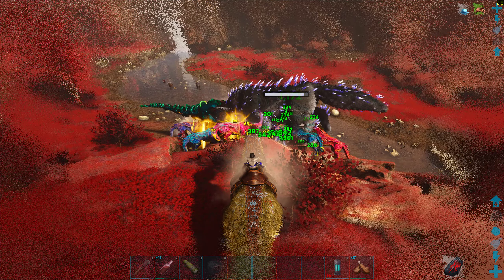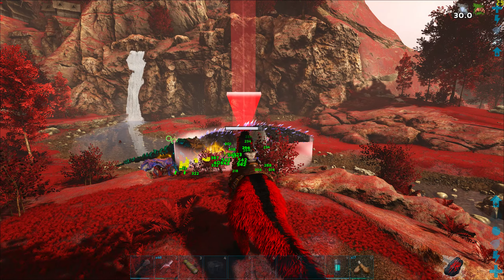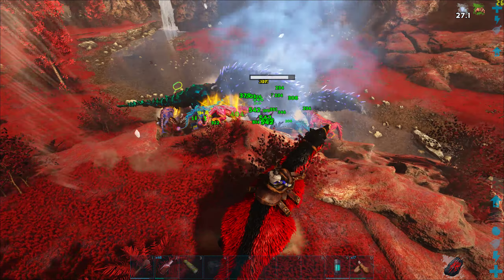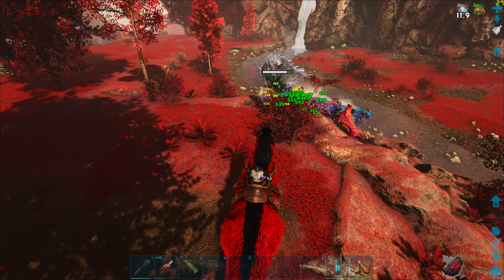The Fenrir boss has several attacks, of which the only one I have to be worried about is its spectral astral projection, in which it sends a ghost wolf straight forward. That attack will do 250 instantaneous damage to me, and if I am riding a large mount it will dismount me. If I am riding a small mount like a Shadow Mane, it will instant kill me — like that one you saw over there.